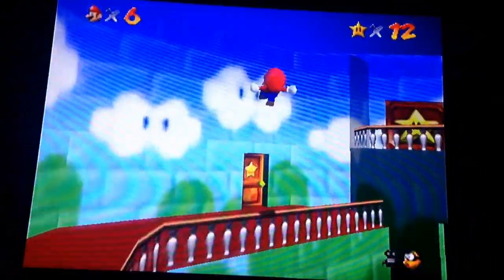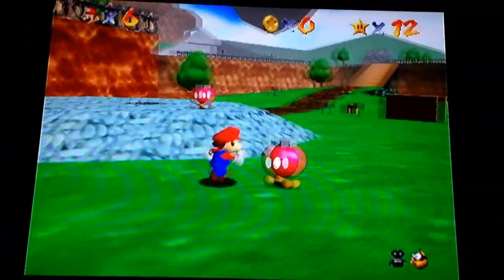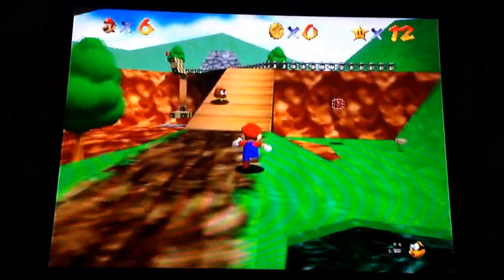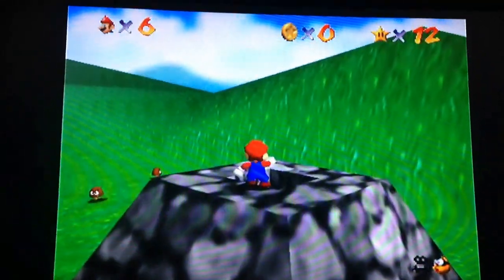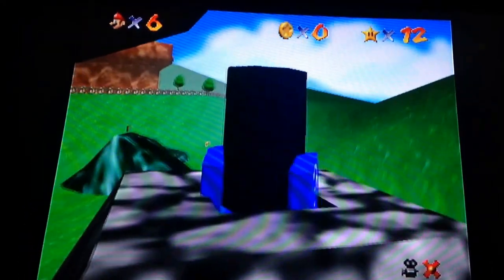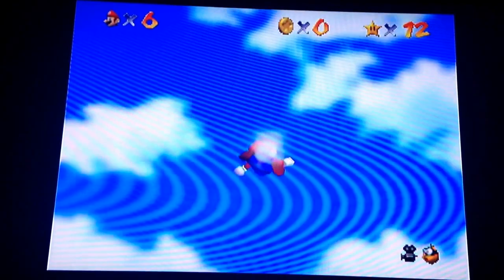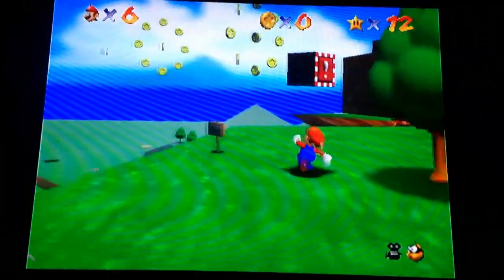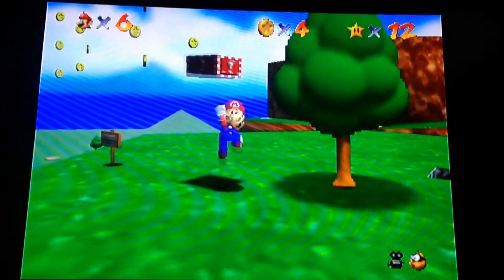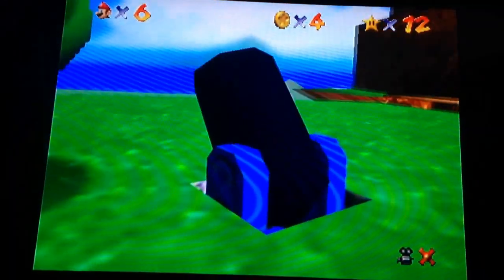Cool, now we're gonna go finish up on Battlefield. These last two stars are pretty fast ones. The name of this one is Mario Wings to the Sky. By the way, I never even told you how you get the wing cap switch to appear — you have to collect 10 stars and then it'll appear, so it's pretty easy to actually get. You have to collect five coins in the air with the wing cap. You can do this without the wing cap, but it's very tedious and not easy.